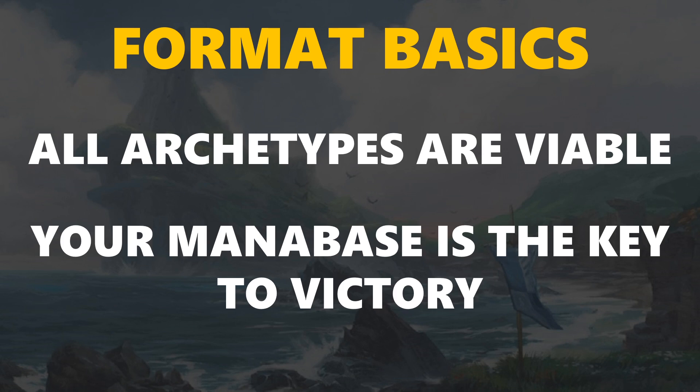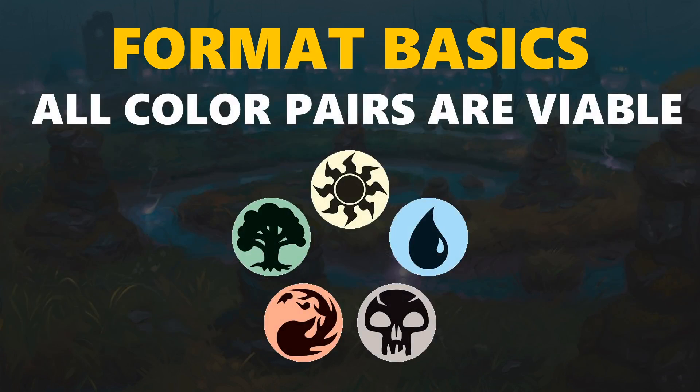First of all, all archetypes are viable, and second of all, your mana base is the key to victory. The reason that all archetypes are viable is because all color pairs are viable. You can really go any color pair under the sun — some of them even have multiple modes. You can be a more aggressive version or a more controlling version, and that really does influence your draft choices. You're going to want to stay more open in the draft so you can find the open lane, because if you end up in an open color combination, it's going to be much better than a bad version of a color combination that is not open.